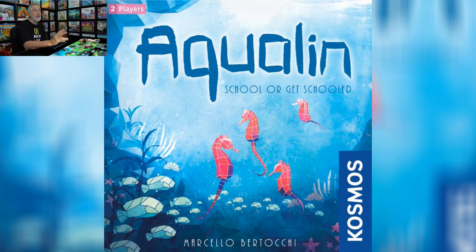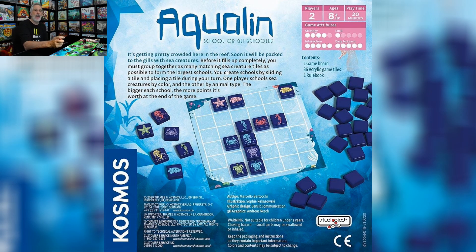It's for two players only, and the interesting thing is every tile has a colored sea creature on it. One player cares about the colors of the tiles; the other player cares about the sea creatures. What both players are doing on their turn is drafting a tile, putting it somewhere on the grid, and trying to create a contiguous grouping either of colors or of critters.